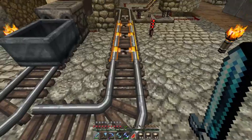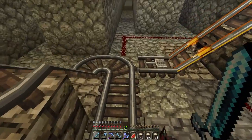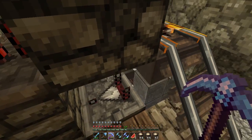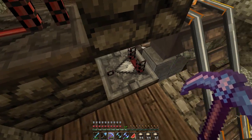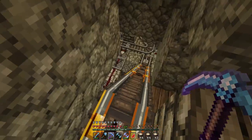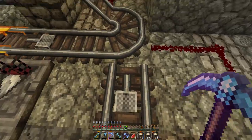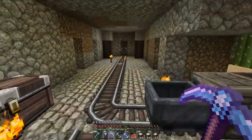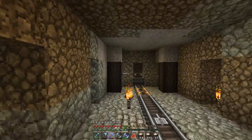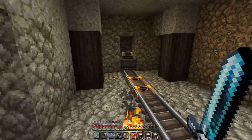The pressure plate right there switches it, then the cart goes down this way, over another pressure plate hooked up to a comparator which changes this rail to turn to the right. It then goes up and hits a hopper where the minecart will sit on top of the hopper, and will deposit all the items into the item filters where it does its thing. Once the minecart is done, it comes down, hits this pressure plate, switches the rail, and comes all the way back to me — so I never have to leave mining.